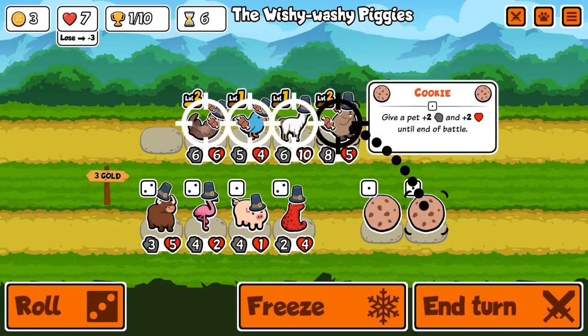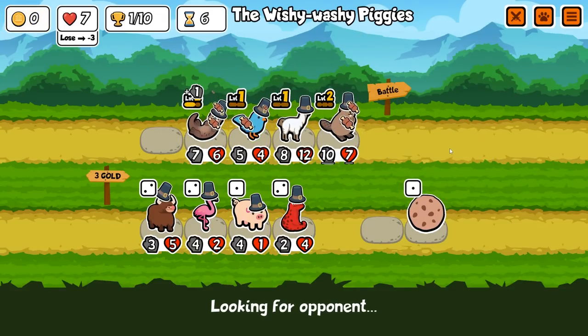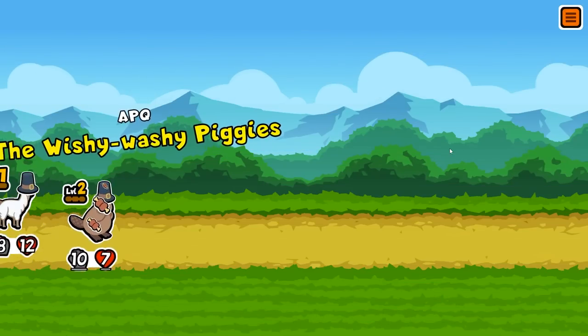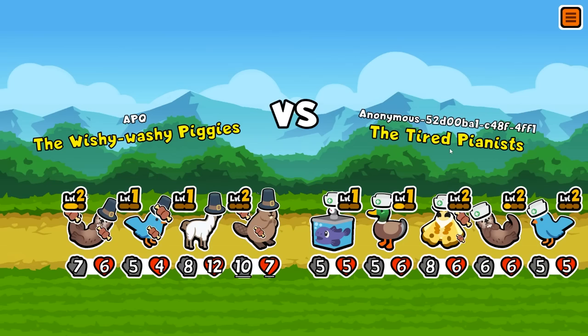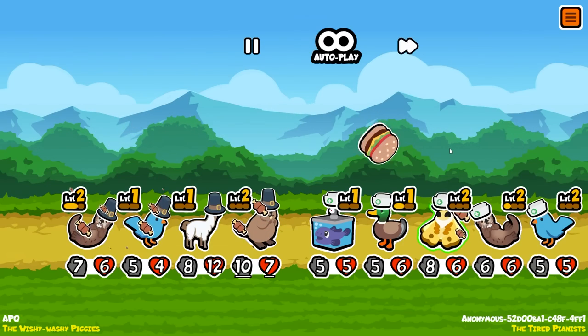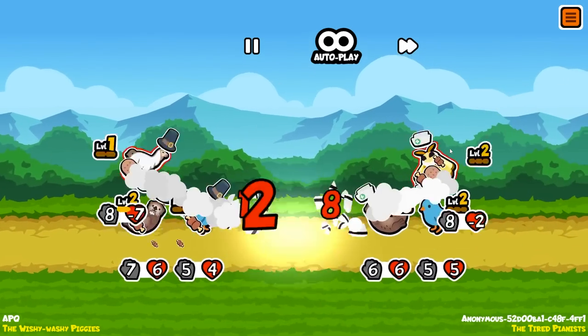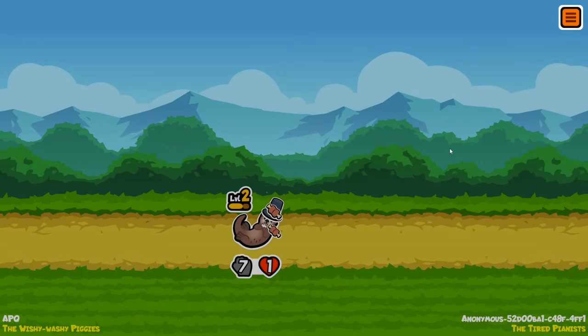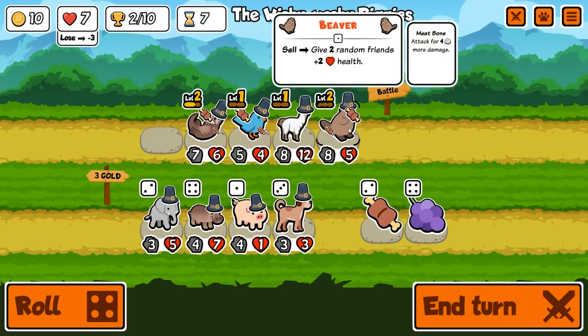I'm gonna re-roll. Don't see anything too good, so I'm going to give a cookie to the beaver. Eight and twelve. If we can get a meat bone on the llama he can take the front spot. After yesterday's video with the scorpions, I think we need two pets — one that's a lighter frontline and one that's a real frontline in second place, because the scorpion thing with the llama really annoys me.